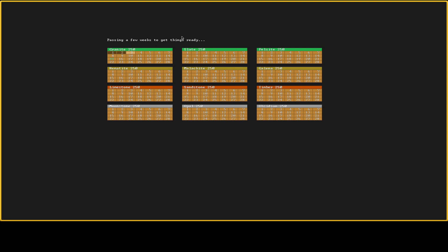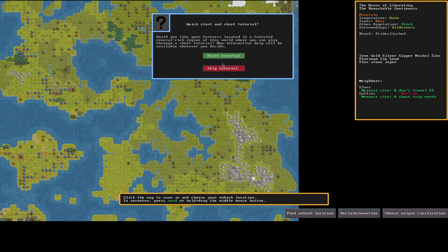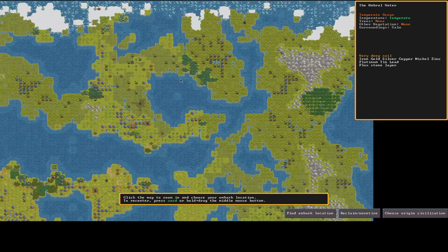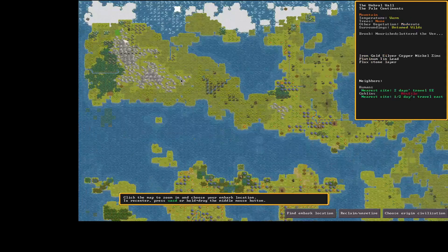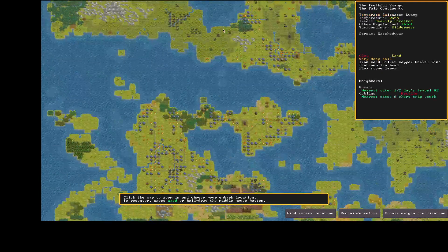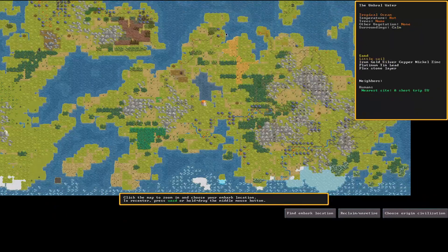We'll go ahead and click fortress mode. Adventure mode is coming soon; legends mode is where you can look at what's going on. The game runs for two weeks before letting us embark. Now in year 250 — the tutorial pop-ups appear, we'll clear through them.